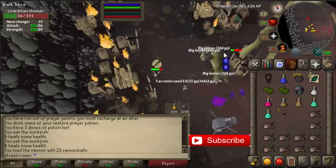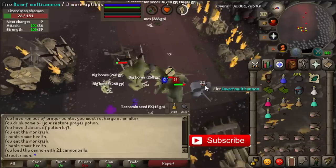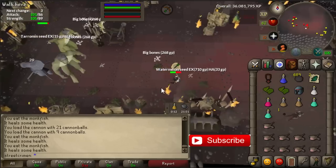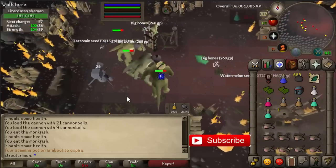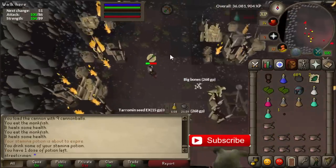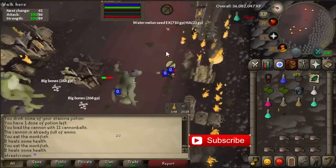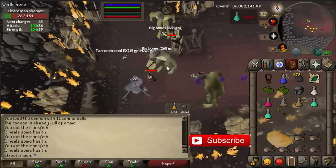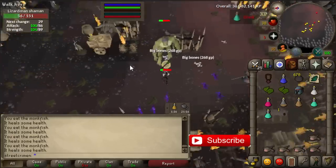It should take around less than 50 hours to get a dragon warhammer, so it's a great drop you can get in 50 hours or less doing the shamans. In my opinion it's one of the best monsters to kill if you want a high value drop, and they aren't that hard. After a while you know what to do — just run the whole time, refilling your cannon, and in the meantime you're banking while your cannon keeps killing them. This is the second best money making method for this month.